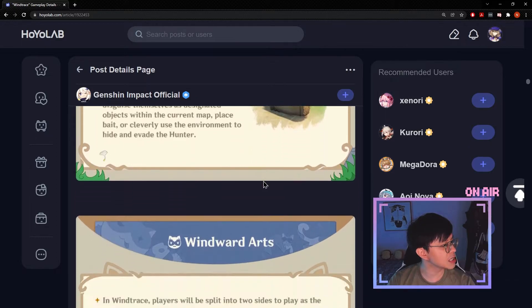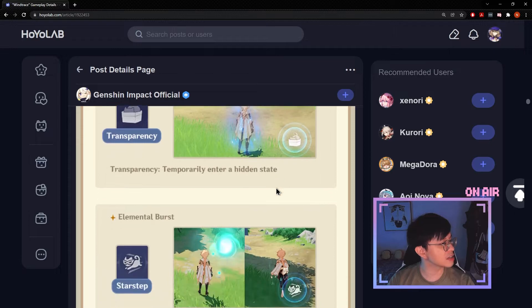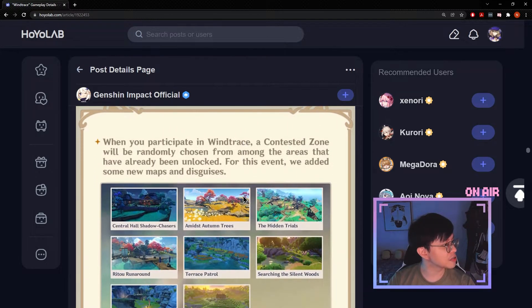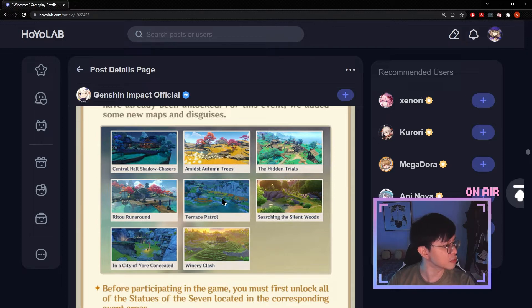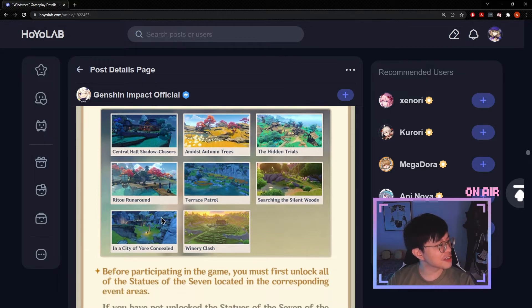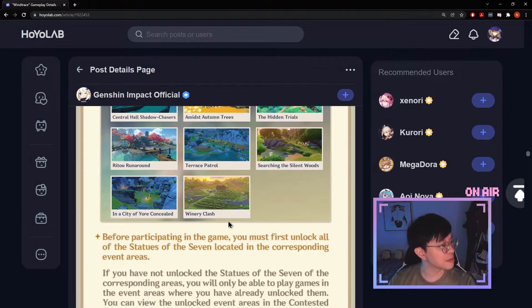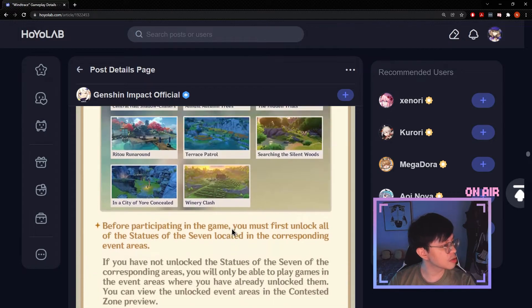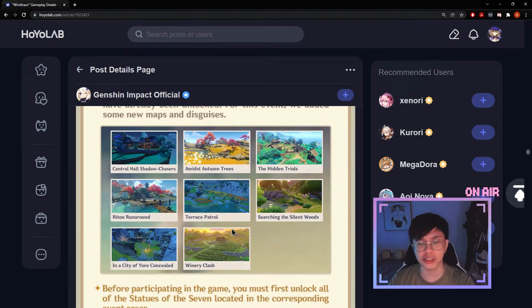These are some of the rebel and hunter skills shown on screen — I won't go into detail but you can read them yourself. The next thing is the contested zones. They've included some new areas, many of which are in Liyue for some reason, but they've also included some Inazuma areas — you can see the Hidden Trials and Rito Runaround. Do take note: you must unlock all of the Statues of the Seven located in these areas before you can participate, otherwise you won't be able to play in those stages. So go ahead and unlock them so you can play in more areas during the event.